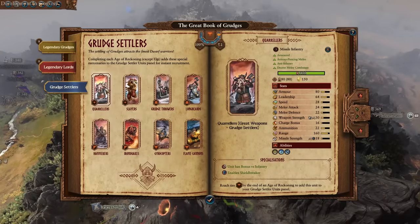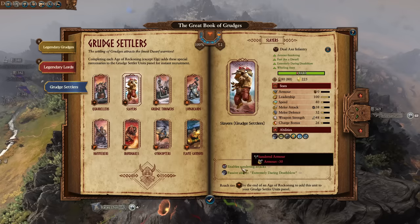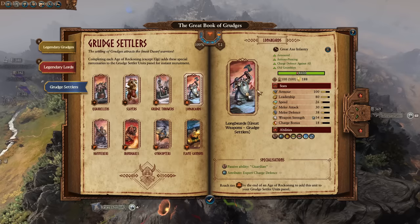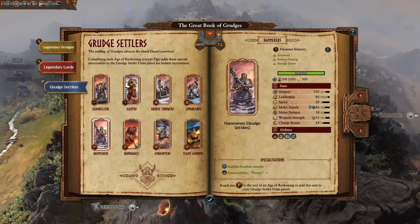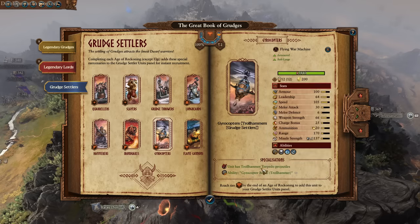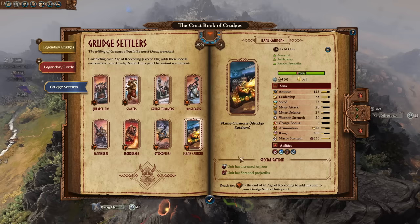Within the great book of grudges we can see the grudge settler units. As a quick TLDR: they specialise in killing infantry with bonus damage to range alongside Shieldbreaker. We get Sundering Attacks and Extremely Daring Deathblow. There's Monstrous Impacts with a huge AoE, and Guardian and Expert Charge Defence on the Longbeards. Hammerers get Frenzy and Frostbite attacks. Iron Drakes have significantly increased range and flammable attacks — once one of the 28 hits, the rest do 20% more damage. Gyrocopters do a lot of damage across their 12 entities, and the flame cannon field guns have tons of armour and shrapnel projectiles.